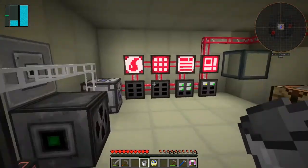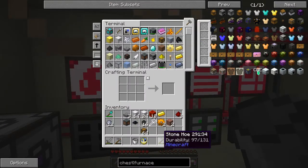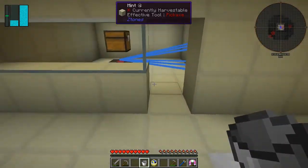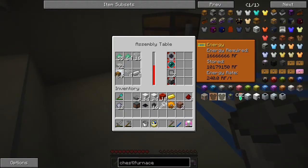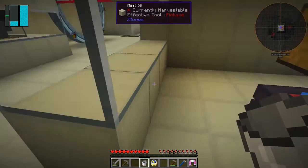We might as well put the chest in there while we're thinking about it. When we put this in we get recipes, then after that we can make up the rationing pipe. We've got 20 glass in there, and then we can probably make the redstone reception coil as well. They don't actually need so much power I don't think. This is around about two thirds the way done, so it's just a question of being patient.